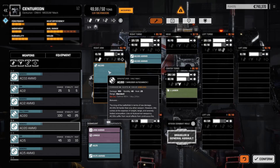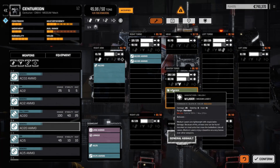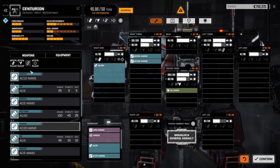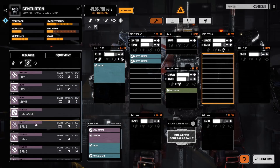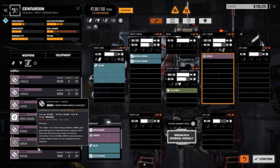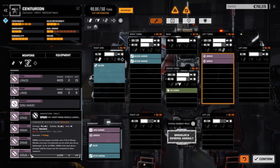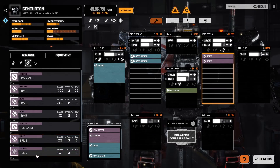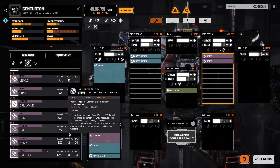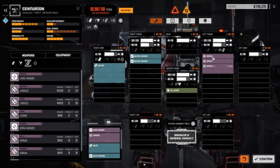We'll pull that large laser off as well since he's going to be a close range beastie, and throw some SRMs on. I've been informed I'm better to have SRM4s than SRM6s because the damage output per heat is better — so having two SRM4s works out better as a meta. Though we do have an SRM6++ so let's do the math quickly: that gives me 12 shots times 6 damage, whereas two SRM4s give 8 times 4. The SRM6++ only generates 14 heat so I'm going to go with that.